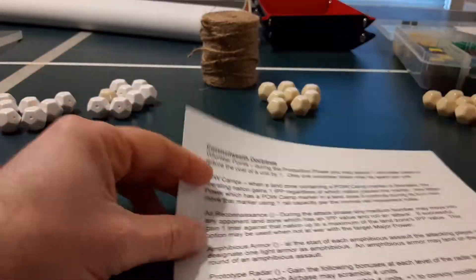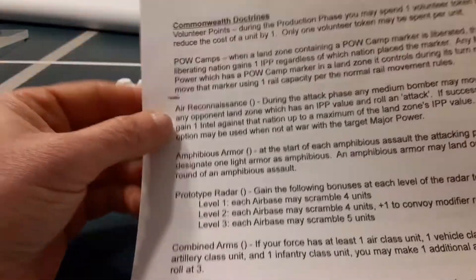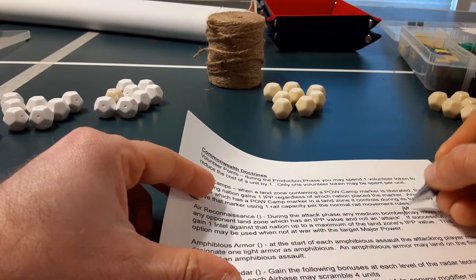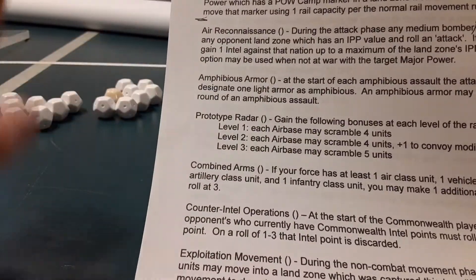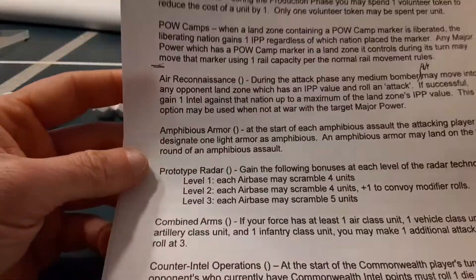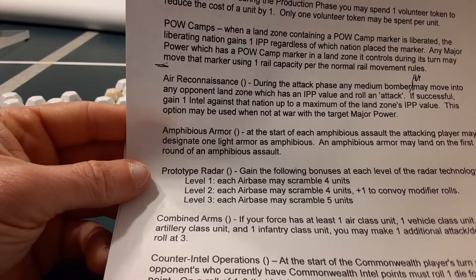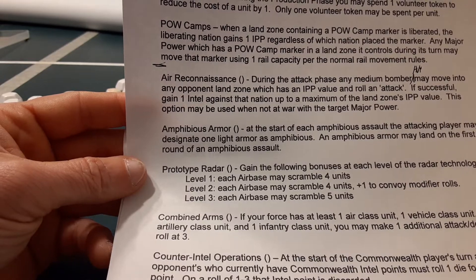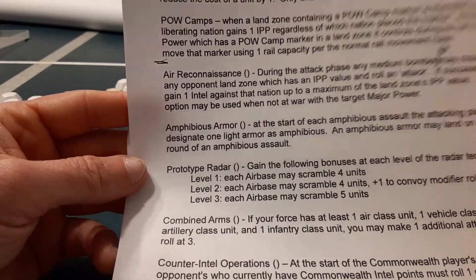With the Commonwealth: Air Reconnaissance — this is basically just like the German one. You can fly your medium and heavy bombers. During the attack phase, medium and heavy bombers may move into an opponent's land zone which has an IPP value and will want to attack. If successful, gain one intel against the nation, up to a maximum of the land zone's IPP. This option may be used when not at war to target a major power.